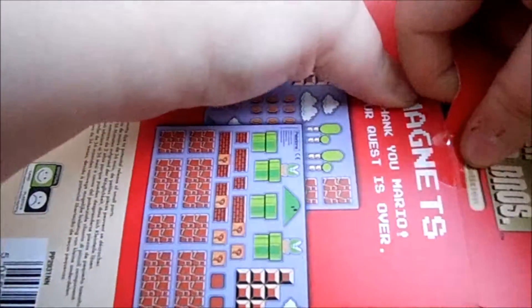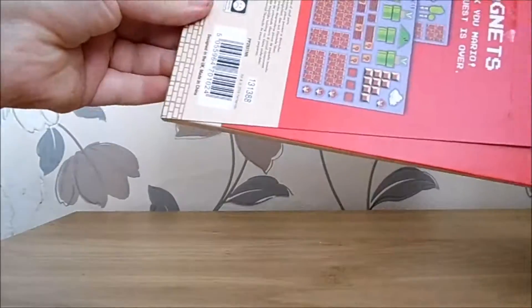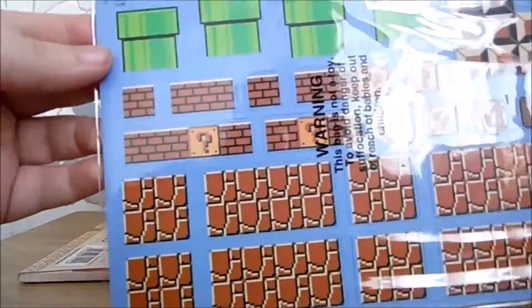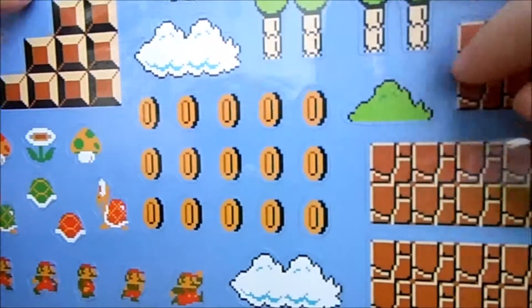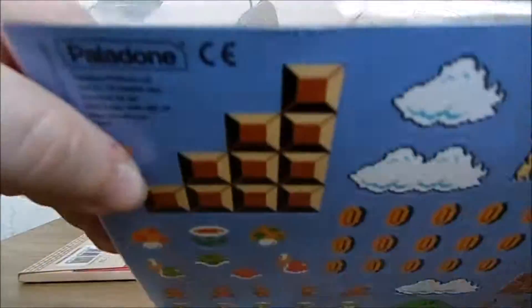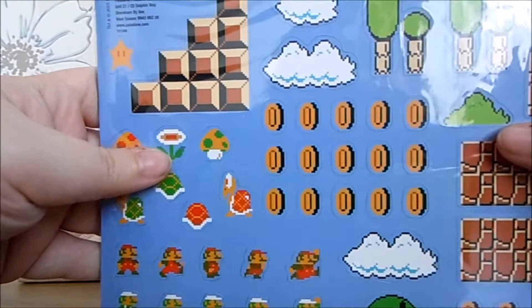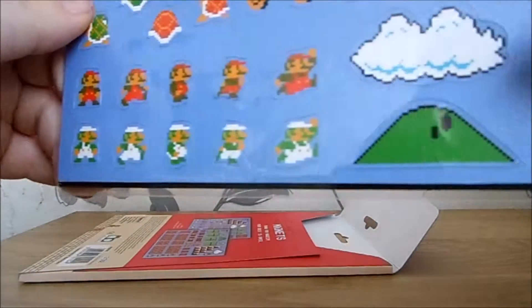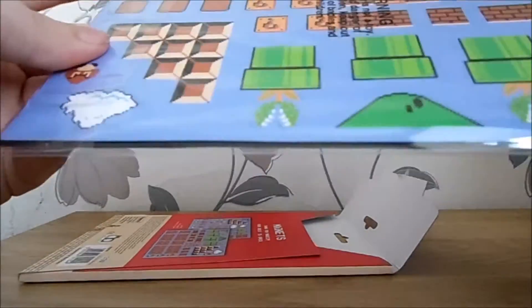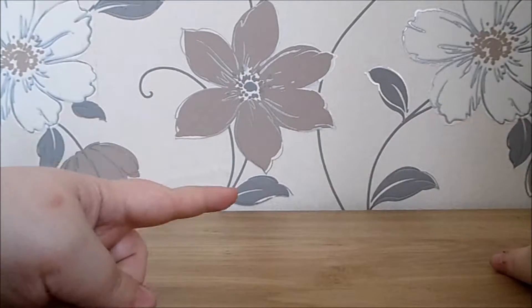Can I open it without wrecking the package? I'll try. Yes I can. There we go — there's the actual inside. Ignore the glare. Coins, clouds, bushes, trees — by Paladon. That's familiar; I'm pretty sure we had something made by them before, I think it was the multi-tool. We've even got Luigi, so Luigi's not left out — we've got Mario and we've got Luigi. Lovely magnets. So that was May's Arcade Block — I shall see you next month for June's.